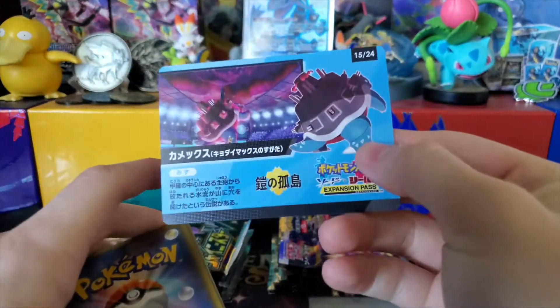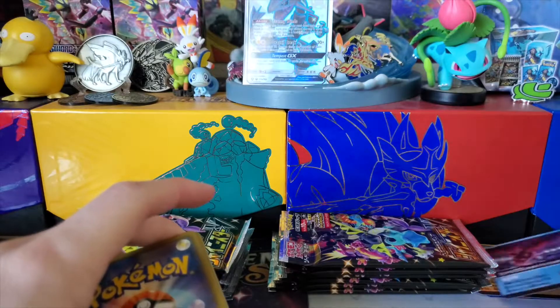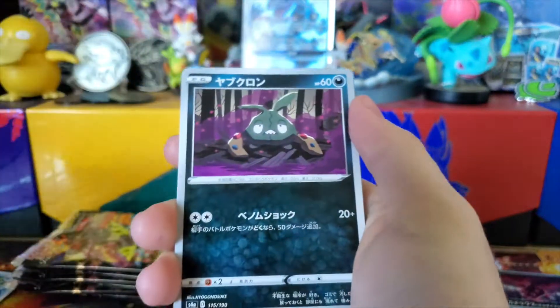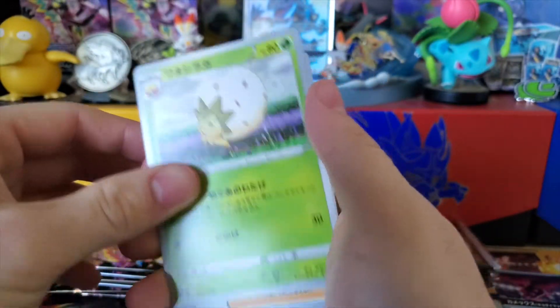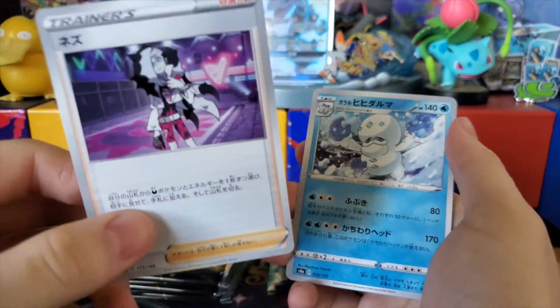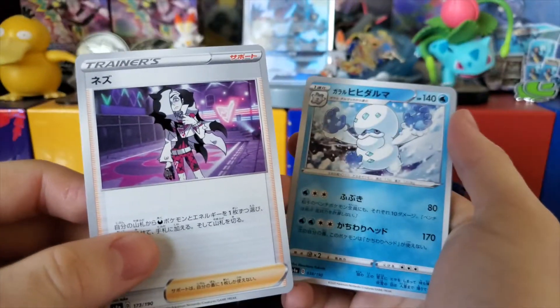There's the GMAX Blastoise — that's always really cool. We have a Roly-Coly, Trubbish, Eldegoss, and Perrserker. Perrserker is really a must-have if you're starting a dark deck at this point.